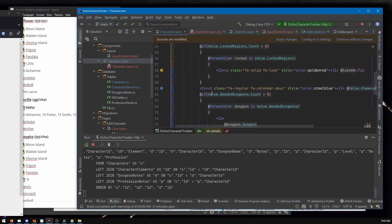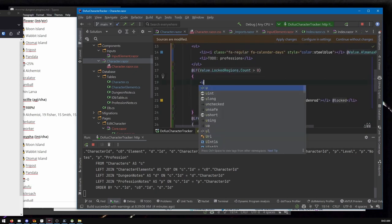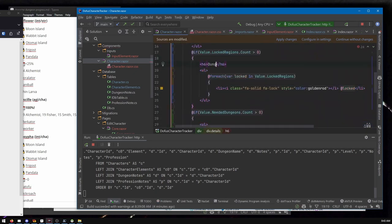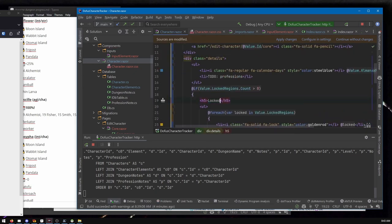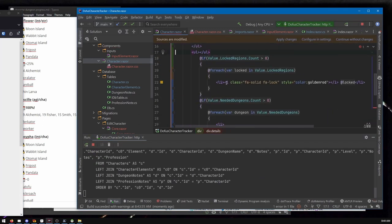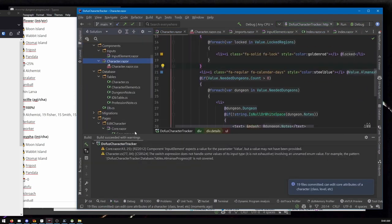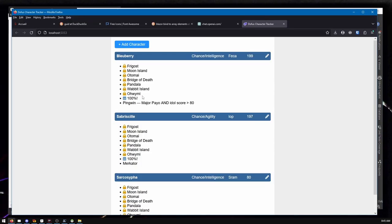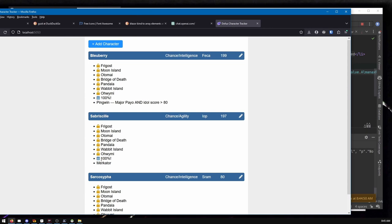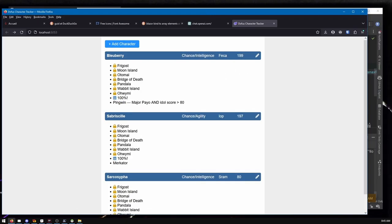I went back and forth on whether to use different list sections. Eventually I decided I just want it to look like my markdown document — everything listed out. I ended up removing section headers. I don't know what I'm doing now on screen — it went by so fast. Looks like I'm about three-quarters through the video at this point.